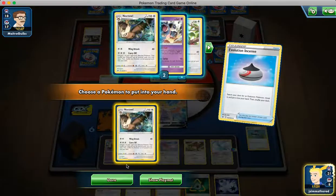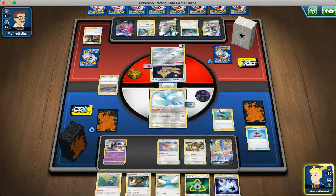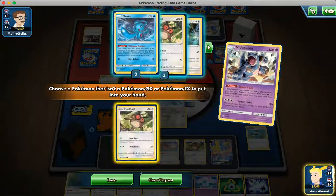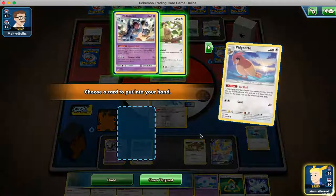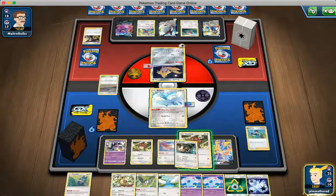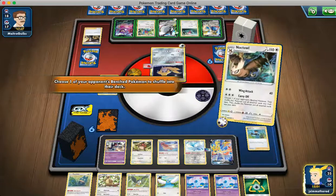We're gonna use Incense — is that a Noctile? Yeah, okay. We're gonna get our Noctile and Bird Keeper into this. We need a Hoothoot — no Hoothoot unfortunately. Wait, we have Queen's Call, we're fine. We'll take Pidgeot. Evolve the Hoothoot into Noctowl. Attach Triple and Carry Off that — putting it into the deck.